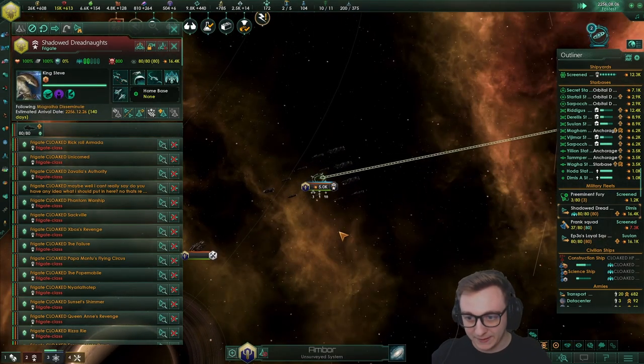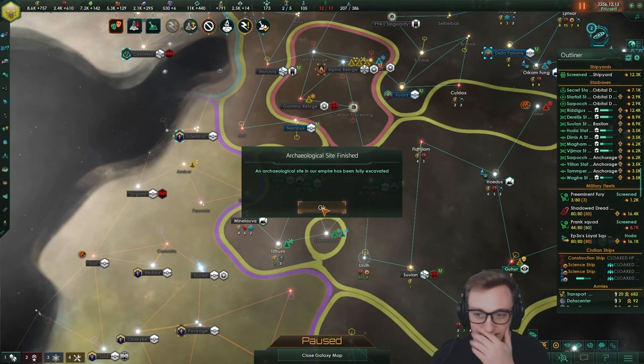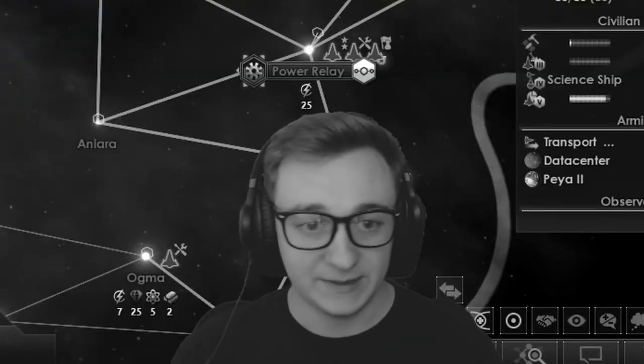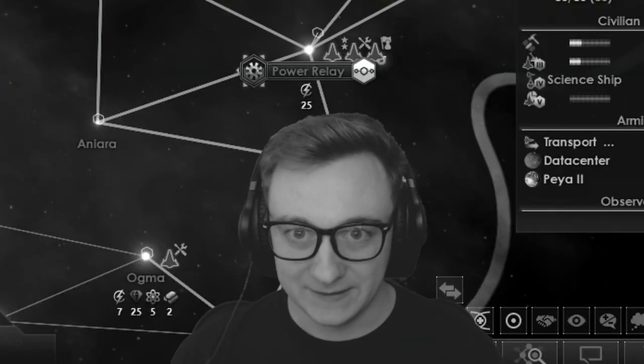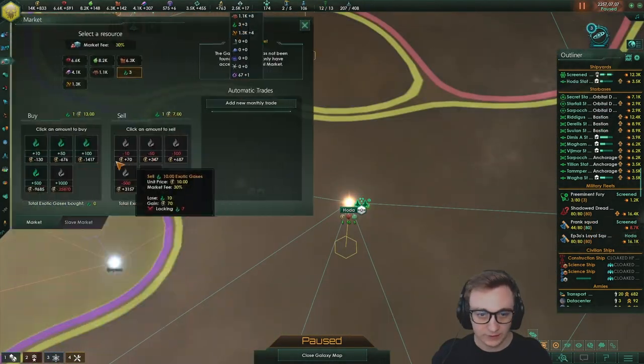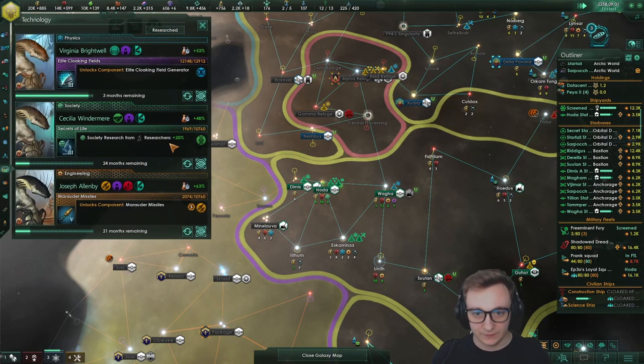They do have Cruisers now, so we're going to get better the later the game goes since they'll build bigger ships. They detected us and kicked us out. We still have tier one cloaking equipped — I never changed it. We need to upgrade. We have no exotic gases, which is an issue. Let's see if we can cloak through them now; if not, we're going to have to wait for tier three cloaking, which isn't too long.